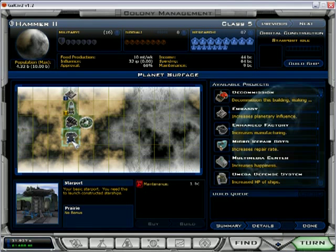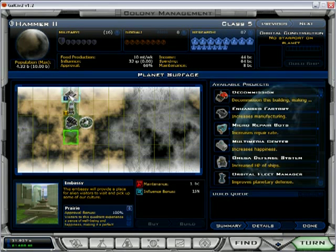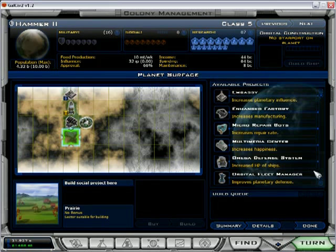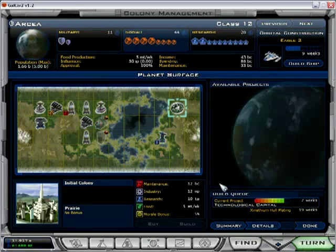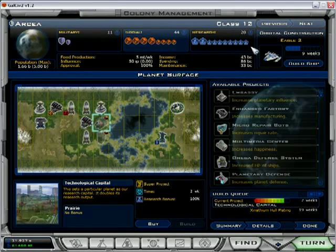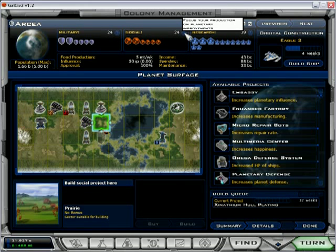I don't believe in putting spaceports on crappy planets - it's one of the things I do. I wonder if I should even build the technological capital here, because that's equivalent to 8 research centers. That's a really big deal. I think I'm going to actually. So with two things left, we're going to cancel this because it just doesn't produce as much research, and it could be good for a lot of other things.